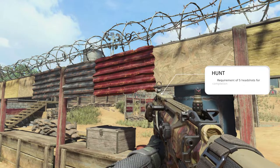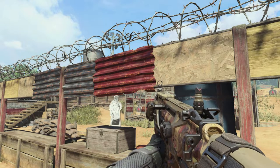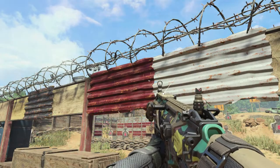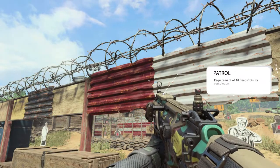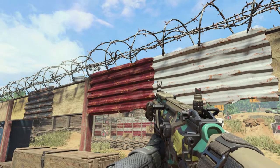I've been grinding and here it is — Hunt camo, five headshot requirement. Nothing major, nothing much. It's not really one of the coolest camos you can get in the game by any means, but hey, it's something. Next up we have the Patrol camo, which actually for only 10 headshots is really cool looking.